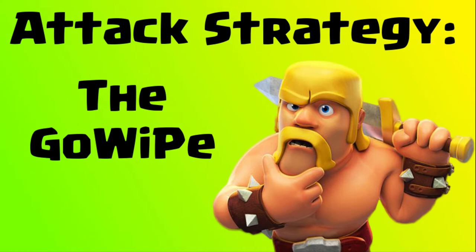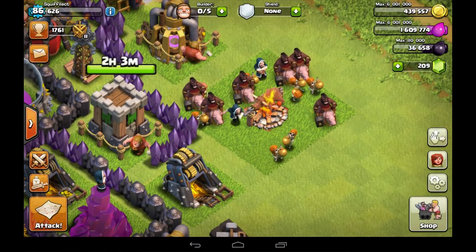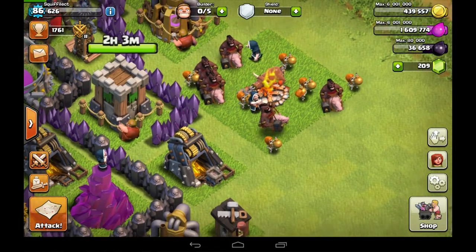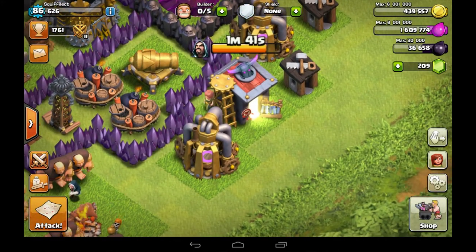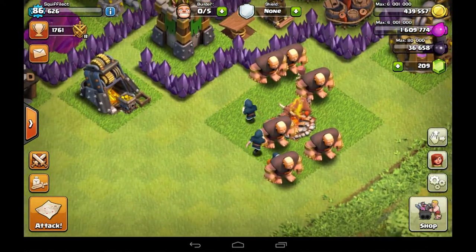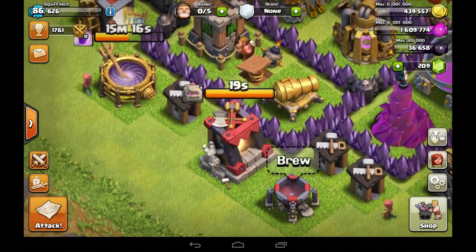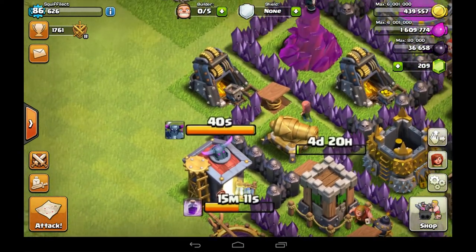Hello everybody, Squifflect here. As part of the new attack strategy series, this is the first episode. We're going to be looking at the GoWiPe today — a very big attack for Town Hall 8s. Everyone's doing it. It's a really successful and versatile attack. You can attack almost any base with it. So we're going to be looking at three different base styles with three different GoWiPe attacks, and then we're going to discuss them after.